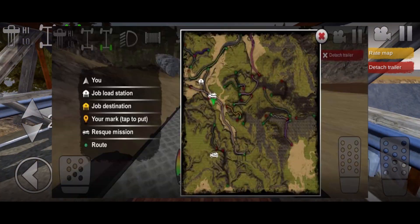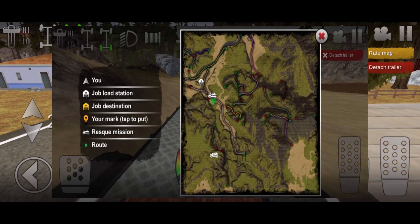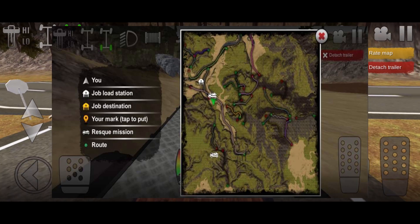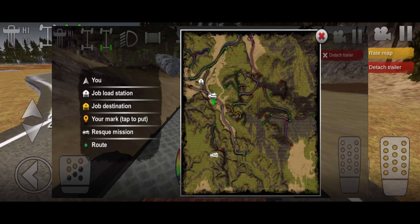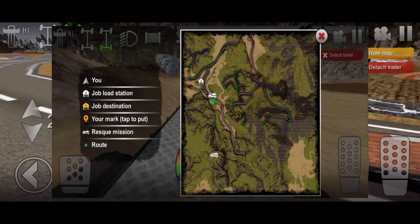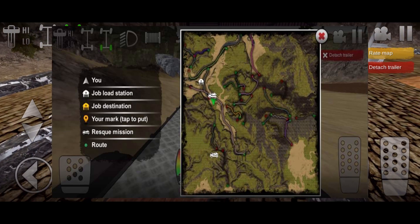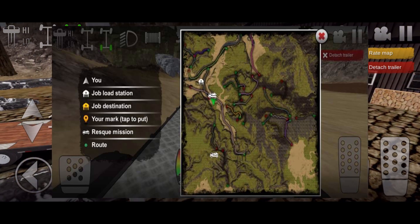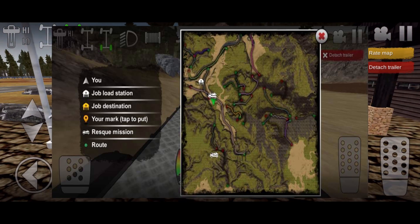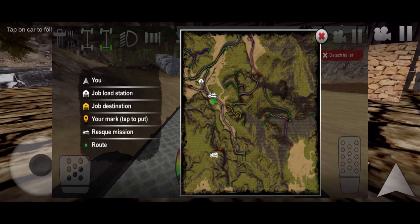The next photo looks like a map view of the map Woodlands. On the left side it says job load station, job destination, your mark, tap to put, rescue mission, and route. On the map you can see the job load station in the top left, and rescue missions in the middle and bottom. That's really cool - there will be pre-made vehicles you have to go rescue. You can place your own routes and set a waypoint marker for the job destination and load station.